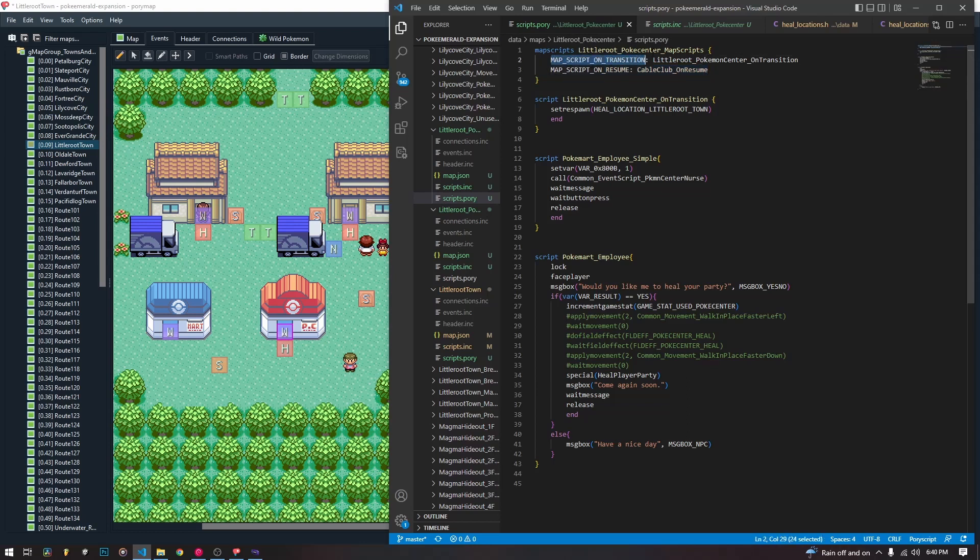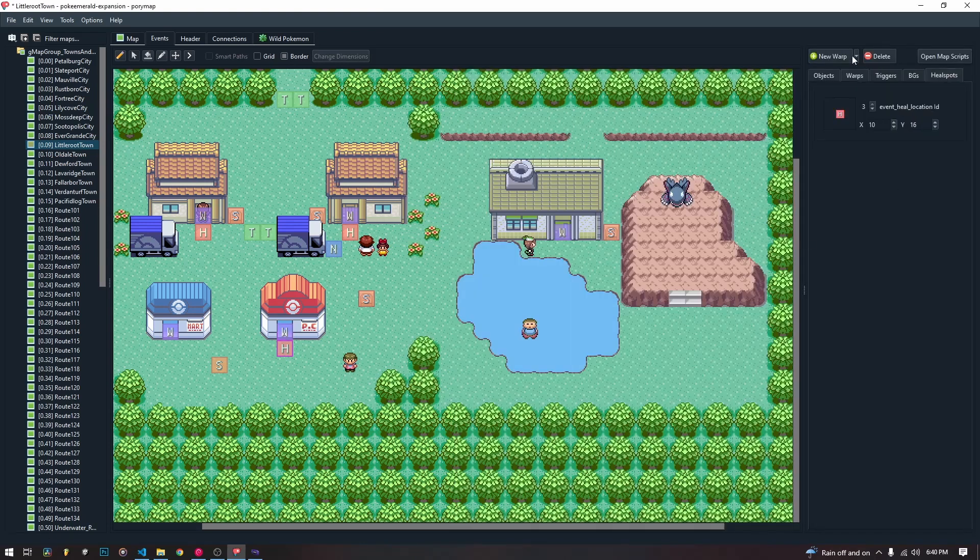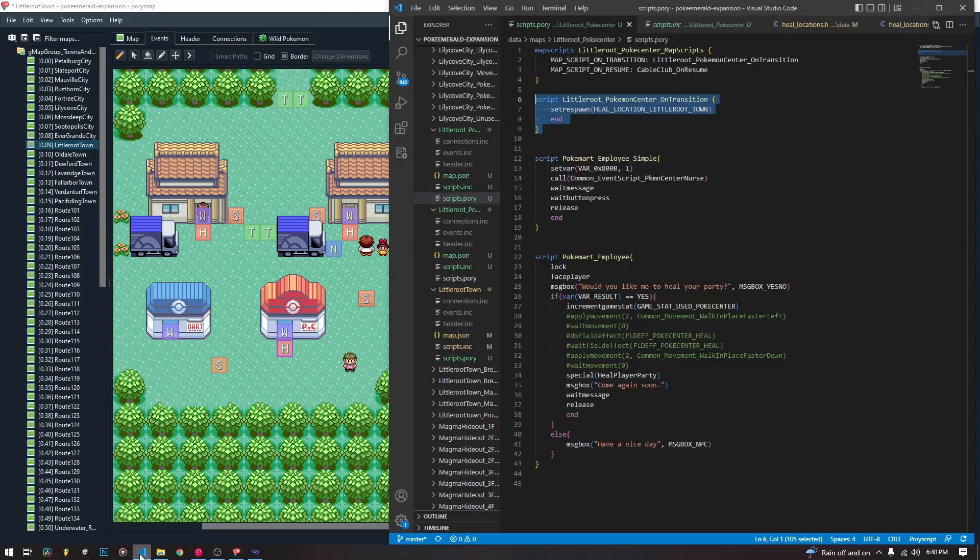This next one, PokeMap script on transition — Little Root Town PokeCenter on transition — which is the script we've written here. This sets the respawn location and sets the heal location to this new heal location that we're going to create outside of this PC. Now in Porimap, there is no way to create a heal location — we actually have to do it in the code, and it'll add it here. So make sure to save your Porimap right now, save everything, because when we create this heal location it'll make you reload. And if you didn't save, you'll lose your progress.